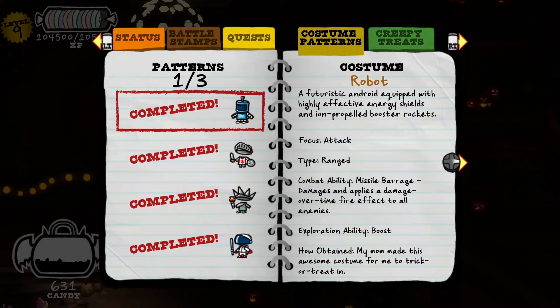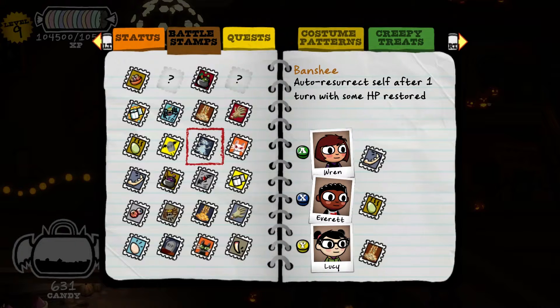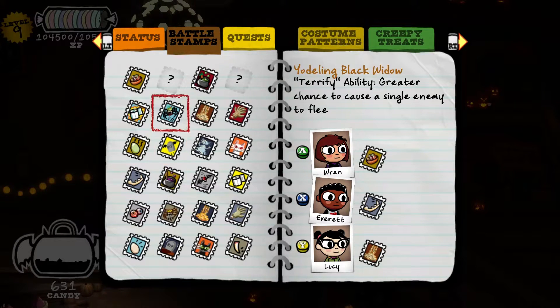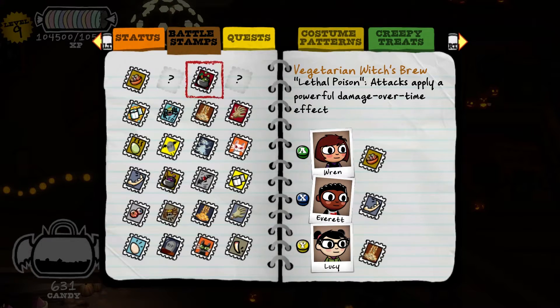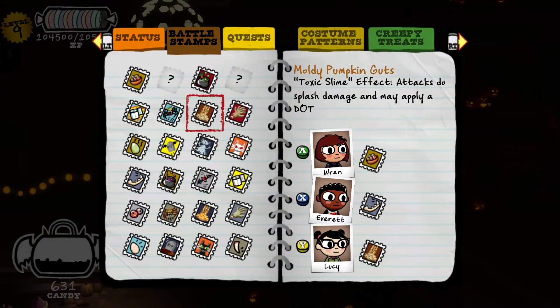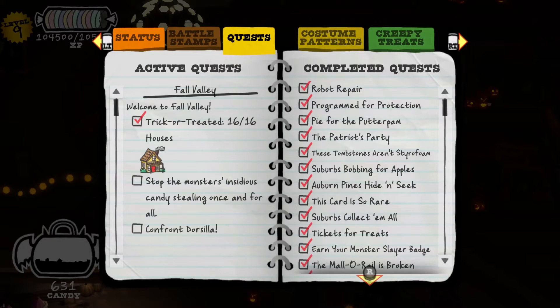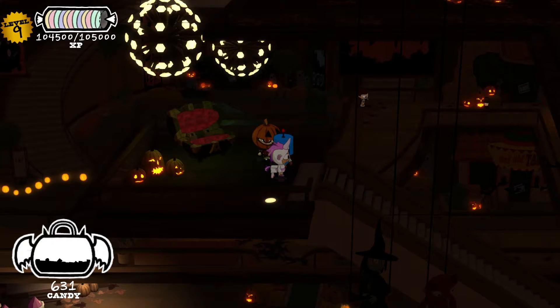And then we'll switch out some battle stamps. So I want Everett to have this one — greatly increased critical strike damage, we could give that a shot. Let's do the increased critical strike. All right. So we're gonna head back to — I forget what it's called — Fall Valley, I guess — and try to find the rest of the vampire costume. So I'll see you there.